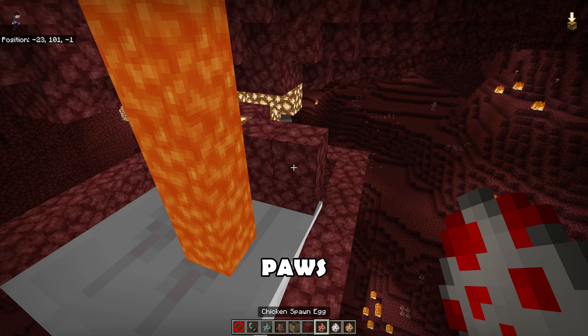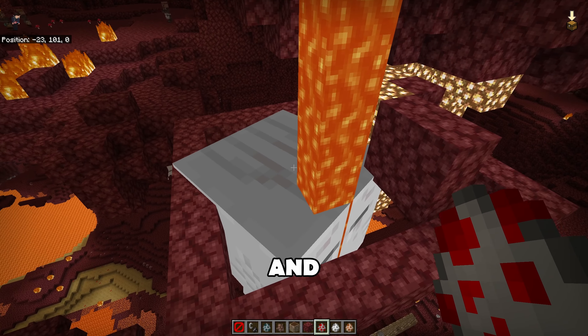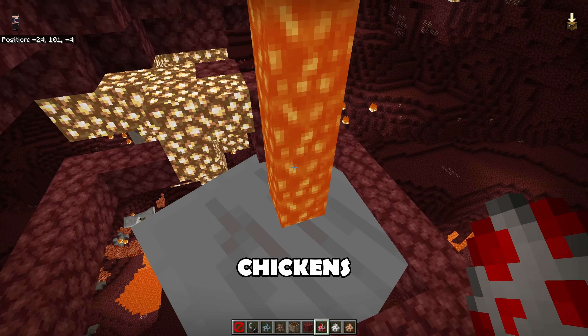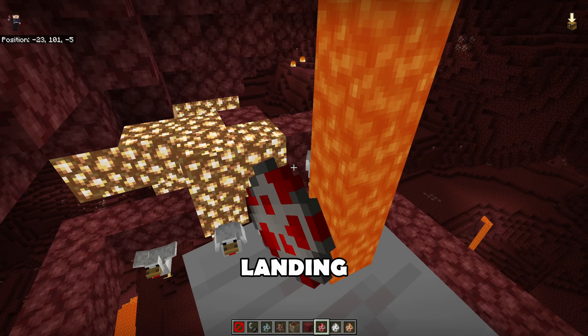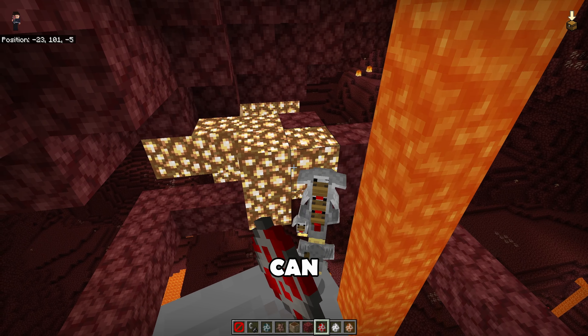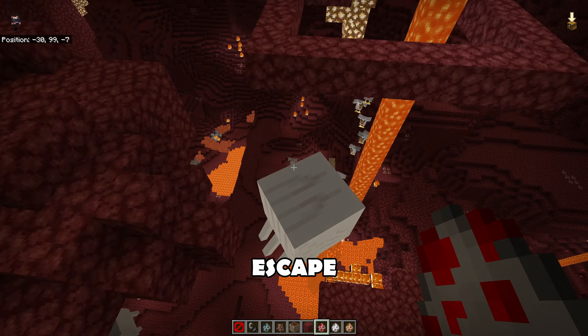Now that the construction is finished, spawn some chickens. The chickens tickle the Ghast, making it move and making ticklish sounds. Keep spawning chickens on top of the Ghast's head. Chickens land on top of the Ghast and it immediately shakes them off. Eventually, the Ghast can't keep up with the torture and tries to escape through the bottom.